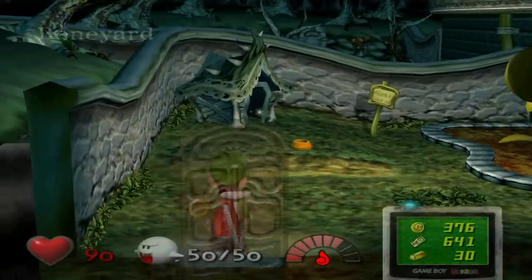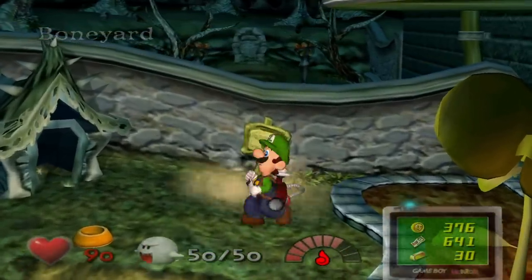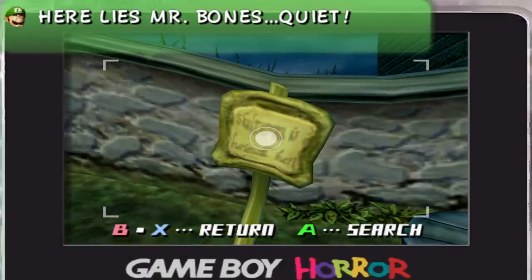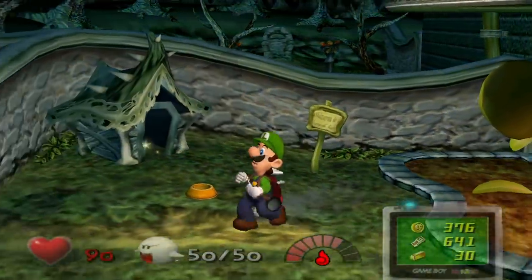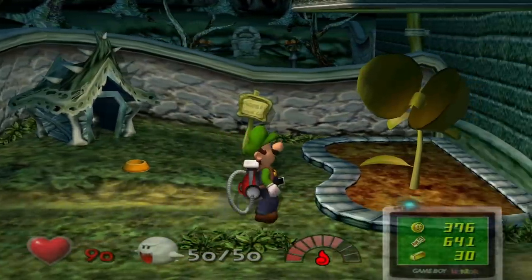Interestingly enough, the kitchen leads to a place called the Boneyard, which I believe is meant for the dog. There's a little sign here — it reads 'here lies Mr. Bones, quiet.' So the Boneyard is clearly just meant for Mr. Bones — this isn't meant to be some kind of patio of some sort.